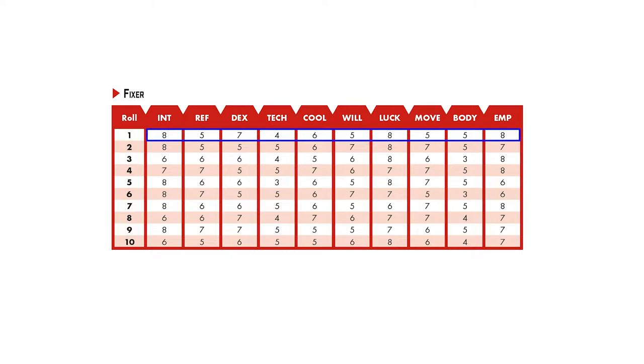I rolled a 1, so that would mean Intelligence 8, Reflexes 5, Dexterity 7, Technique 4, Cool 6, Willpower 5, Luck 8, Movement 5, Body 5, and Empathy 8. This indicates a character who is very intelligent and able to relate to others, which is useful for someone we have defined as sneaky and deceptive.